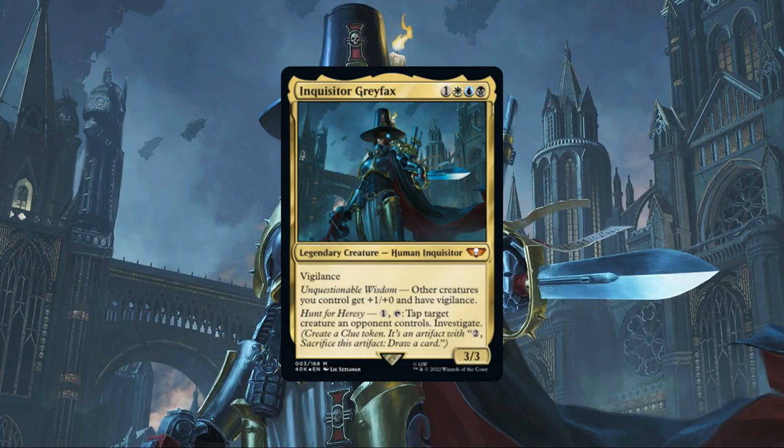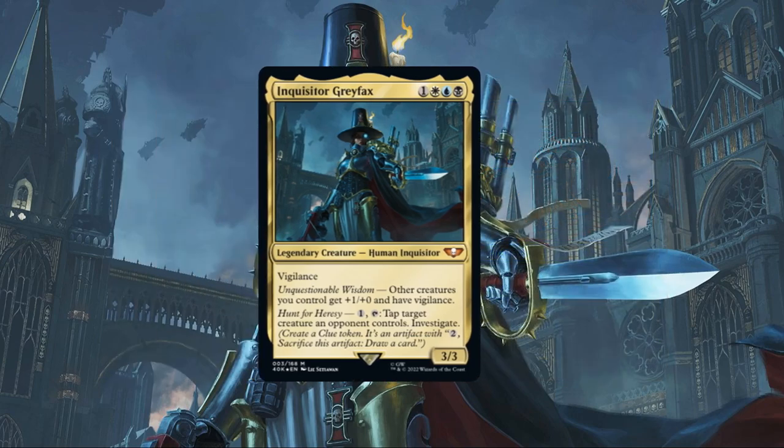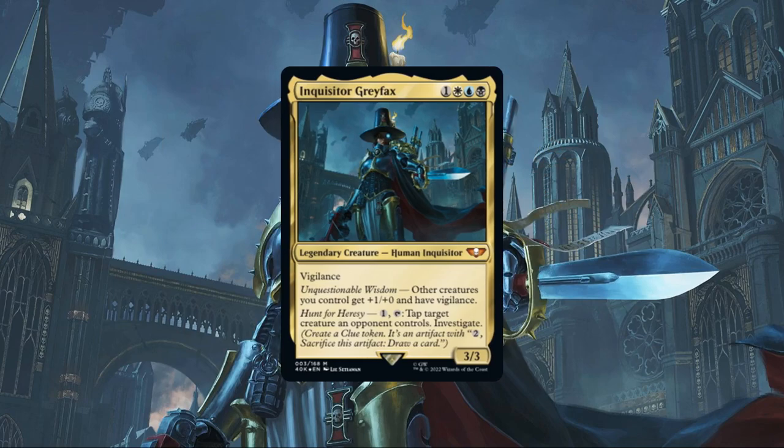As we can see based on her abilities, Inquisitor Grayfax is a commander that cares about creatures via empowering them through her anthem, that also possesses clue generation and soft removal thanks to her tap effect, making the direction she wants to go in not immediately obvious. Right out of the box, she's already competing with Marnius Calgar, the alternate commander in the deck, and if we were to go full token creation, arguably the better option since he can draw us cards with no mana investment. But unlike Marnius, who's very much all in on the token creation gameplan, Grayfax's second ability provides, if we build around it, a cheap and repeatable source of combat control and artifact token generation, which is what this precon upgrade guide will aim to take advantage of.